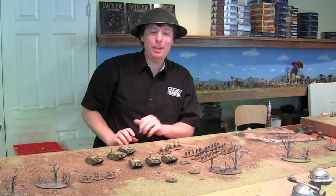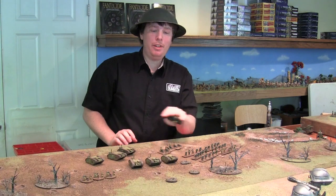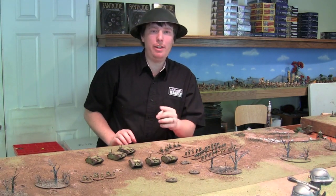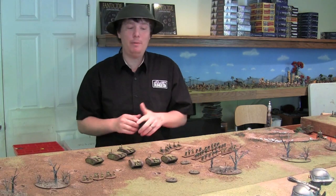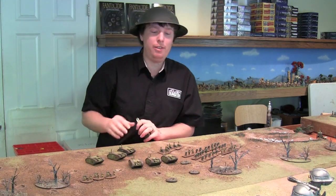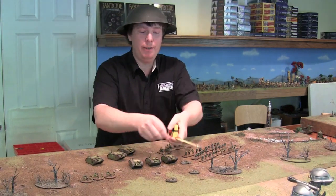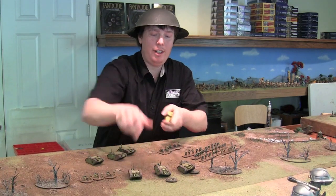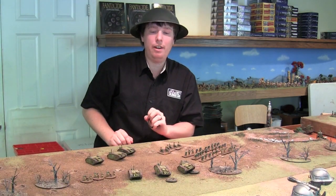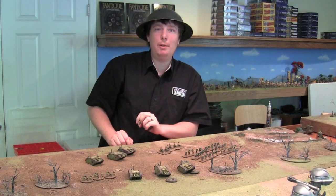We've just rolled for initiative and I won, so it's going to be the beginning of my turn. One turn consists of three phases: a move phase, a shooting phase, and then a second movement phase. In this first movement phase I'm going to move all of my units according to their movement values. These tanks can move six inches, so I'm going to move them all up six inches, being careful to keep them within formation — all tanks have to stay within three inches of each other.